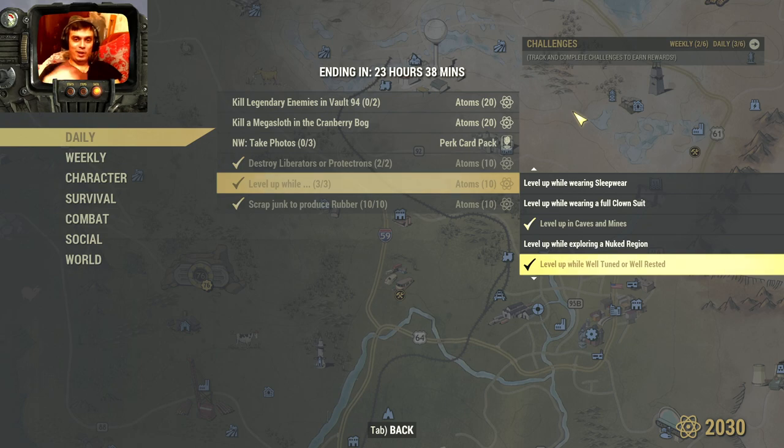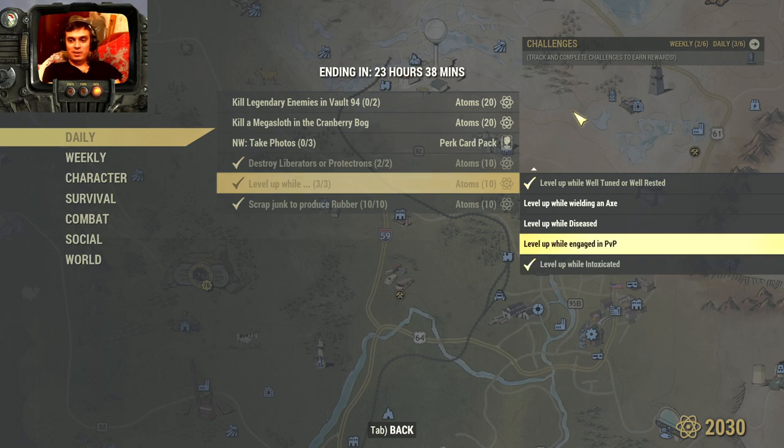If you sleep in your bed, you get extra XP, and with the double XP event you get even more XP. Don't forget to sleep. Also while wielding an axe, diseased, engaged in PvP, intoxicated — and that's it. I actually completed four.